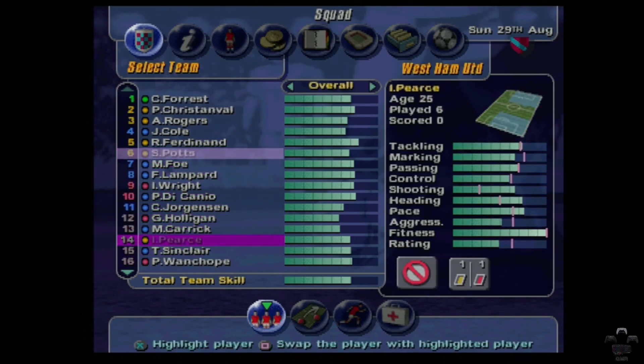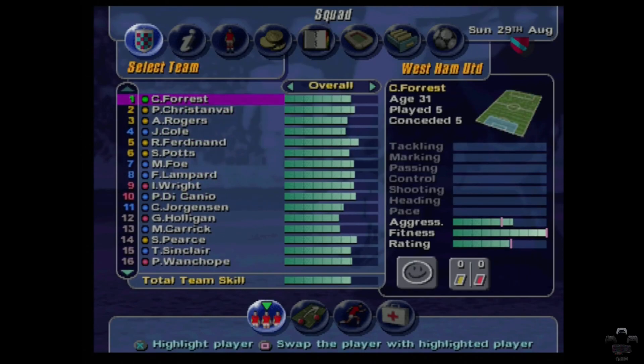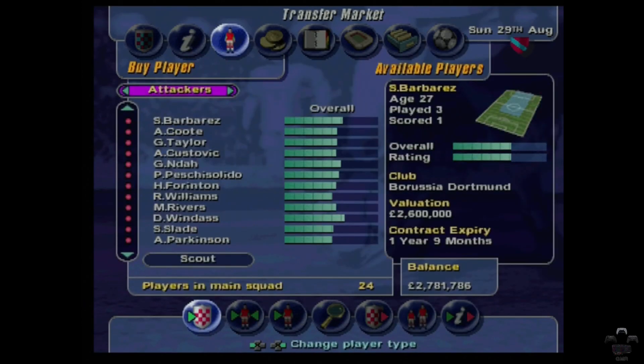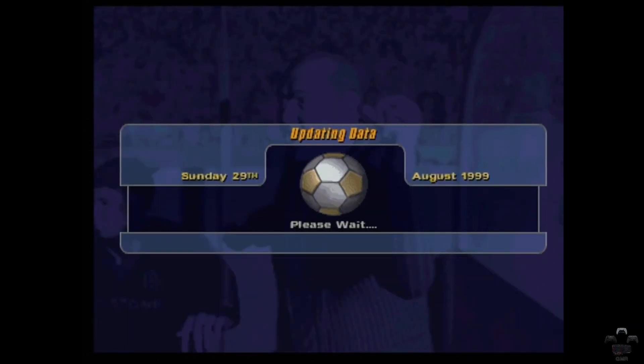I need a right back, so Potts is going to come back on anyway. Let's put Pearce back on the bench. We probably don't have much money left now — 2 million quid. I don't know whether or not we'll buy any more players. I think the transfer market — I can't remember when it shuts, whether it did shut back in 99. We're on the 30th of August, maybe the transfer window shuts in September, kind of like it does anyway.